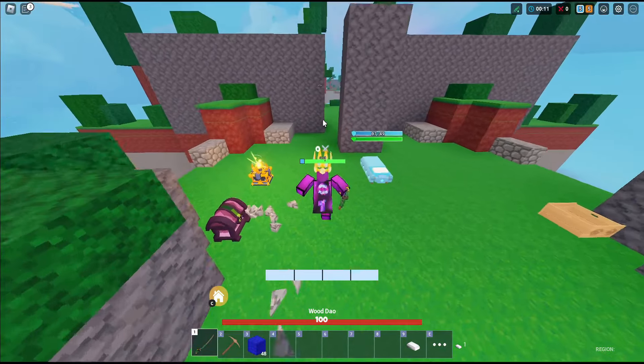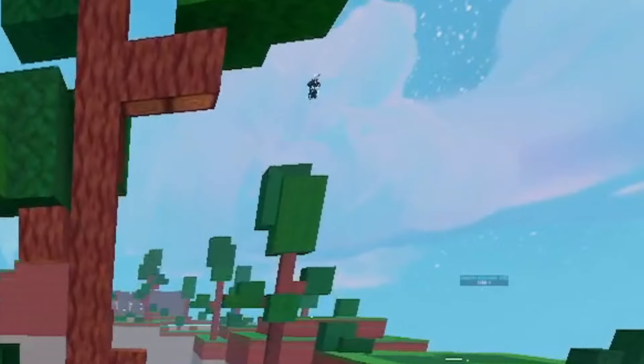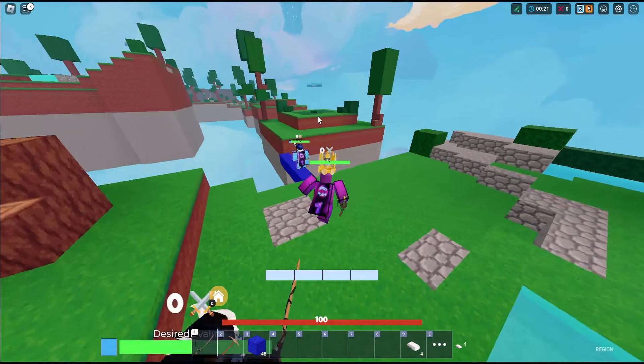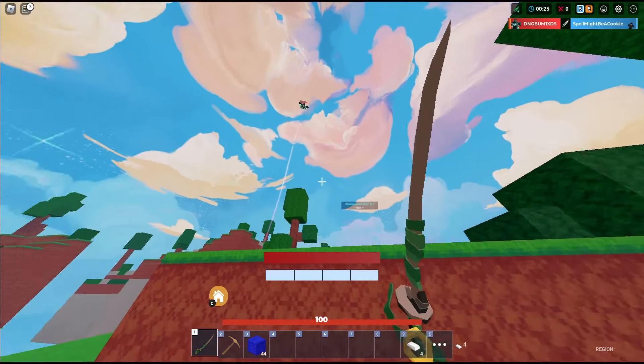We're all just going to buy blocks, honestly. Who buys a stone sword with huge? What is that guy doing? I think we got a wizard here. Yo, we got a hacker here. Damn, we got a hacker. GG.